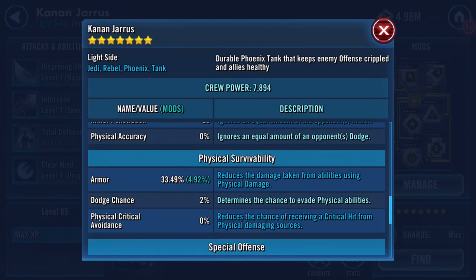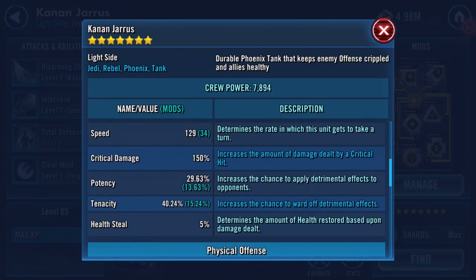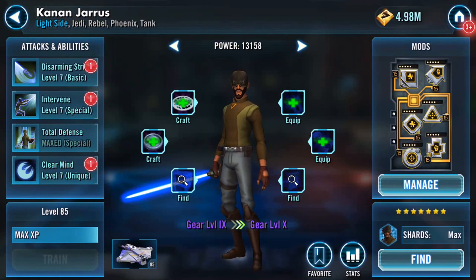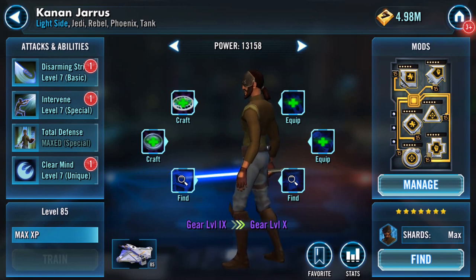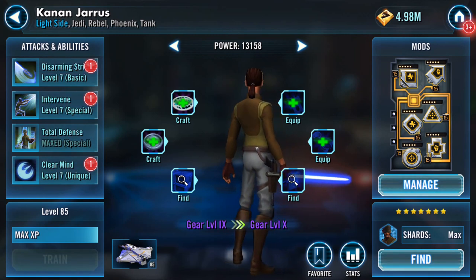I think I just fitted him for durability over anything else, really relying on the turn meter for the rest. As you can see, seven star gear level nine, he's already got about 51,000 health and protection combined. I'm not putting any Omegas onto him - not at this moment.